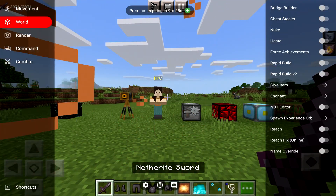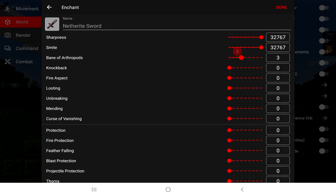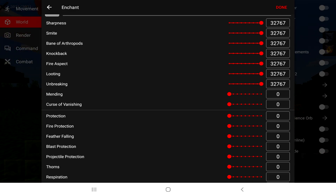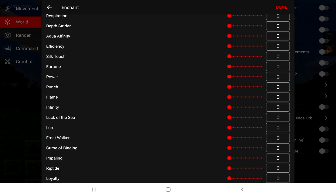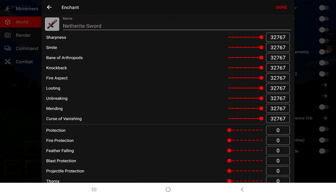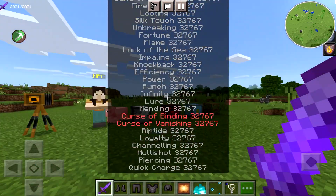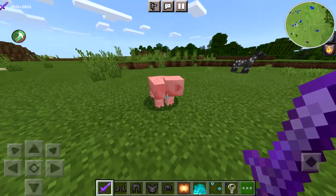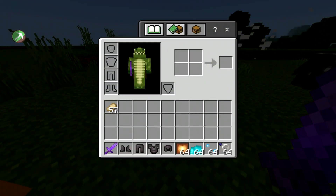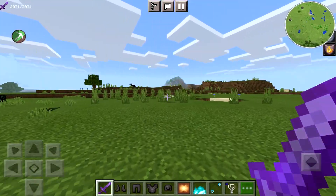You can mess around with give item and give yourself as many items as you want regardless of game mode. I'm going to give myself a netherite sword and some armor because I'm going to max enchant it. You can literally max out your enchantments as high as you want — the highest enchantment level in Minecraft is 32,767. I decided to put literally everything on my sword. Let's see what happens when we kill this piggy — we end up with 57 pork chops. If that ain't good, I don't know what is.